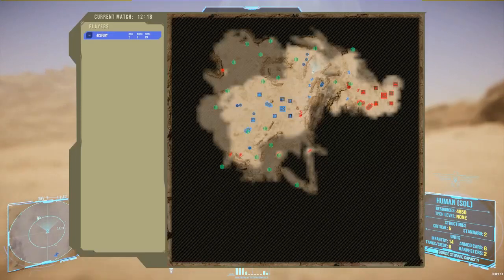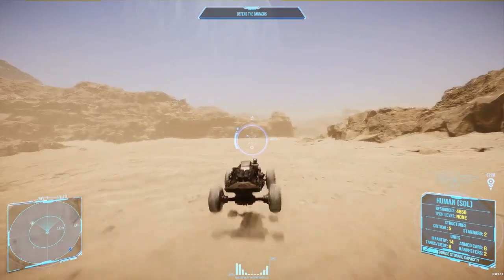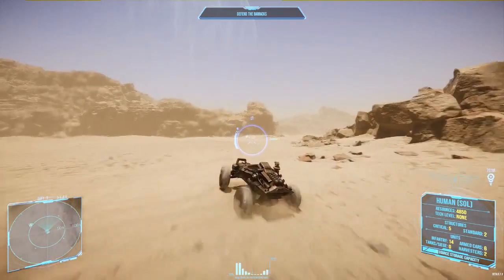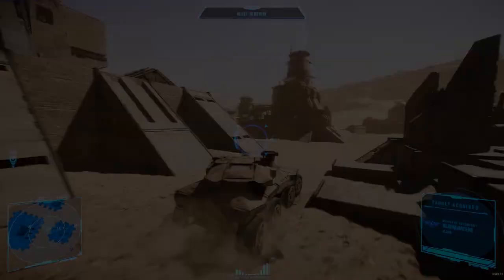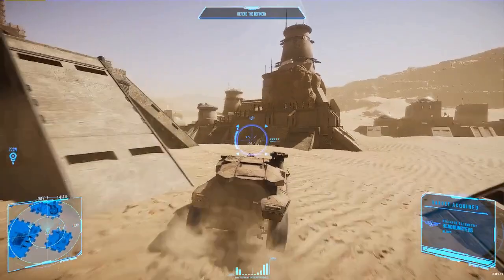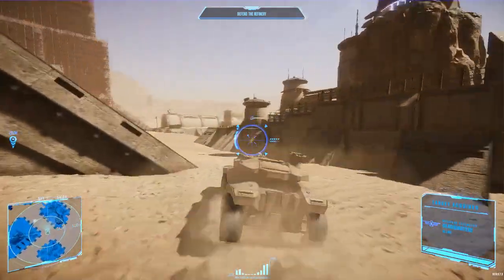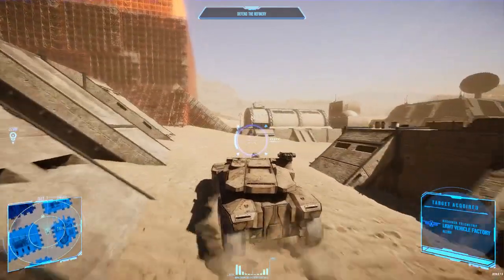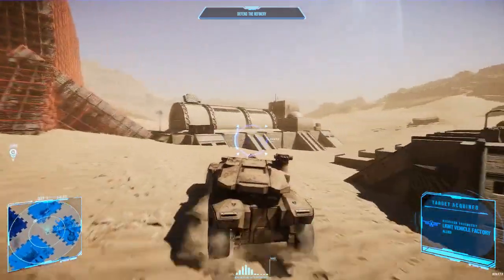Graphics and sound. Despite being in early access, Silica boasts impressive visuals and immersive sound design. The game's detailed environments and character models create a captivating world that draws players into the action. While there may still be room for optimization and enhancements, the current state of the graphics and sound is already promising.